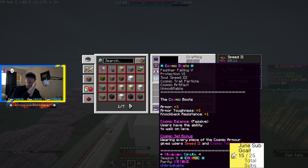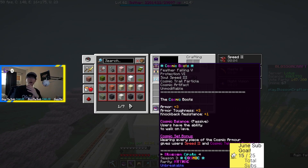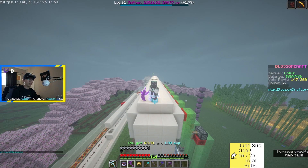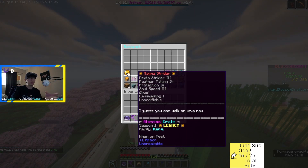Last but not least for armor, we have the Cosmic Boots. It has Feather Falling 5 and Protection 4, but the main reason we use it is because it gives us the Cosmic Balance passive, which allows us to walk on lava. The Cosmic Boots isn't the only item with this effect — there is one more, the Magma Strider. I was initially using the Magma Strider until D actually gave me the Cosmic Boots. Huge shout out to D.